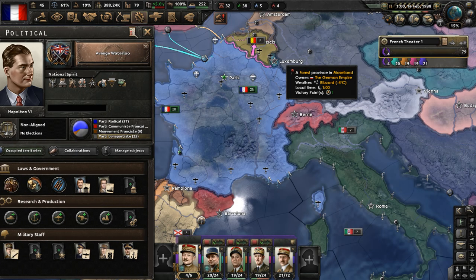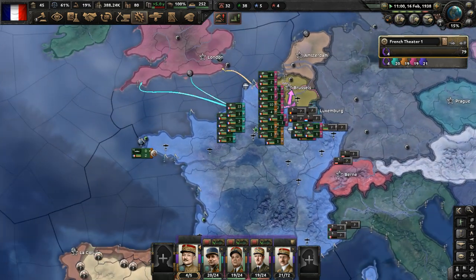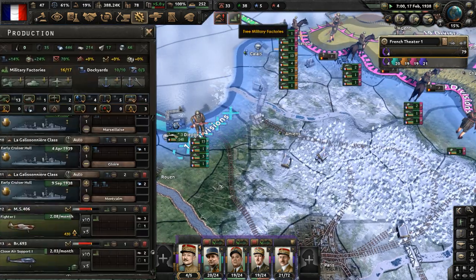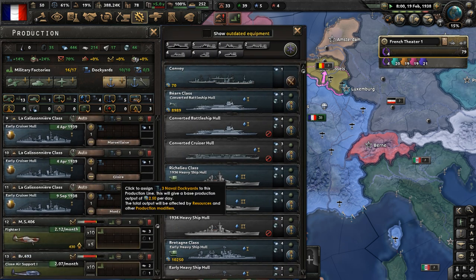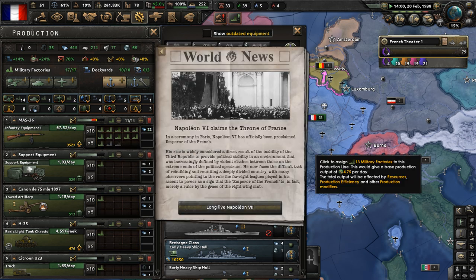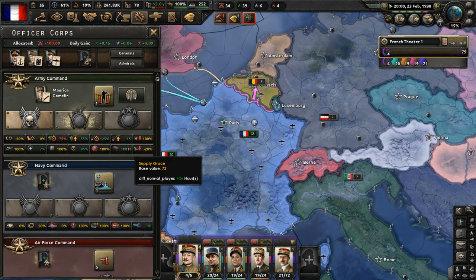Let's complete 'Avenge Waterloo' now - that will take 70 days. We need to have our navy and military ready as a whole. It says: the history of Napoleon I will be forever defined by his greatest defeat. If we want to succeed, we must show that we can win where he has lost. We just need to defeat the British and avenge Napoleon I - that is our aim right now.